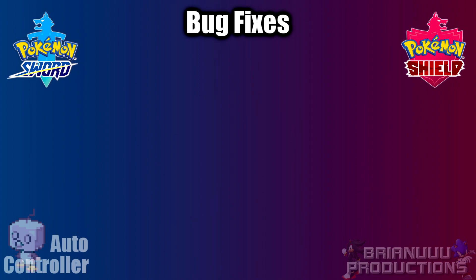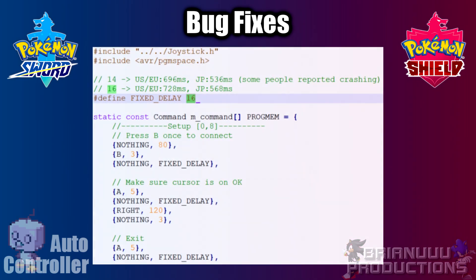And lastly for Day Skipper, I also received a few reports that the program has gone to the sync and unsync time after some time. In the source code commands.h, I have added a fixed delay — previously this was 14, now it is 16. Of course this will make the program run slower, but it should be more consistent now. If you trust your Switch, you can change this back to 14. The difference is about 400 skips per hour for Japanese.